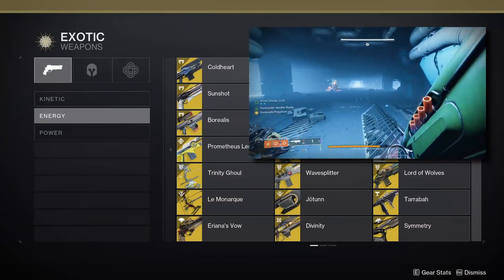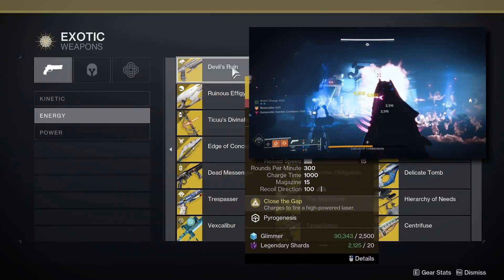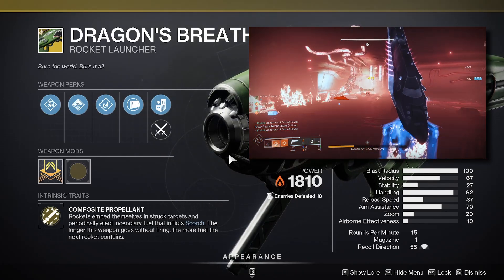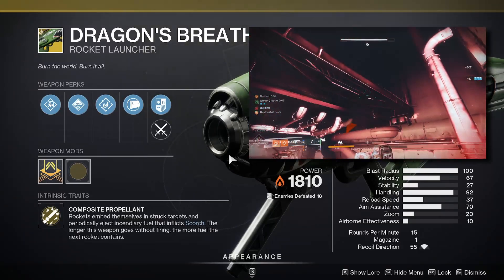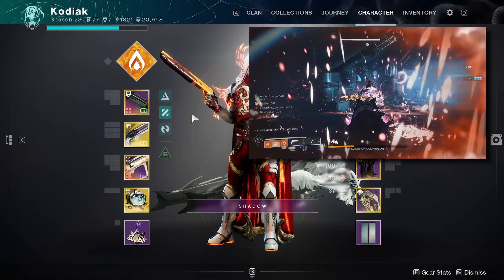If you don't want to use Sunshot or Vex Mythoclast, pretty much any exotic solar primary works great — things like Tarrabah, Hawkmoon, Tiki's Divination, Tommy's Matchbook, and Devil's Ruin also work very well. The final exotic I'd recommend is Dragon's Breath, an exotic power weapon that already generates a ton of ignitions on its own, making it a perfect fit for this high-explosive playstyle.